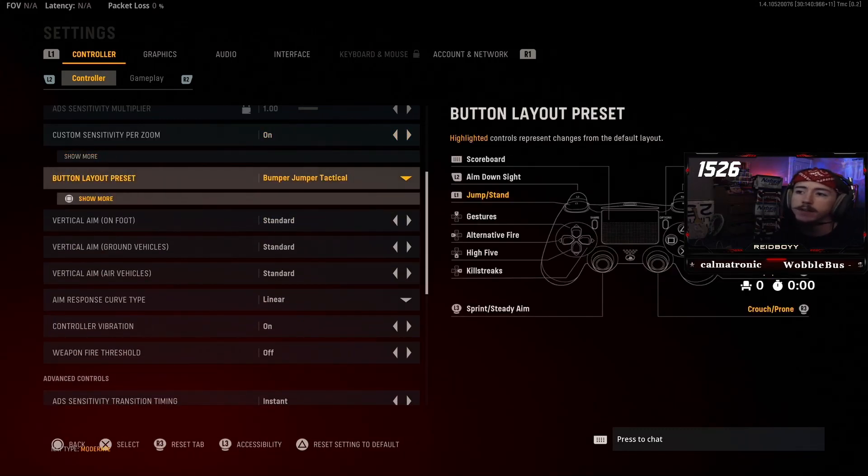Bumper Jumper Tactical — I've played on this ever since Black Ops 3 since I learned about it. Ideally you never want to take your thumb off your right thumbstick when you're playing. This allows me to both jump and drop shot without ever having to move my thumb. Saves you a lot of money if you don't want to get a fancy controller. I do have a fancy controller with buttons in the back, but I use them mainly to throw a stun or to melee — not something I do too often.